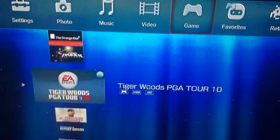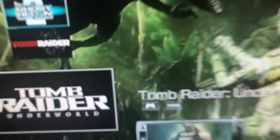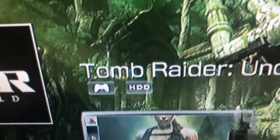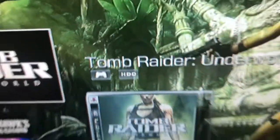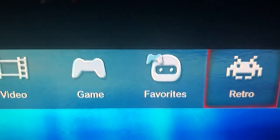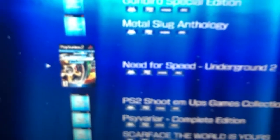Same games I showed you before. These are all games. You can see these games are in the hard disk — HDD hard disk. Next is the favorite games section. Next is the retro games section. Retro games are PS1 games and PS2 games.